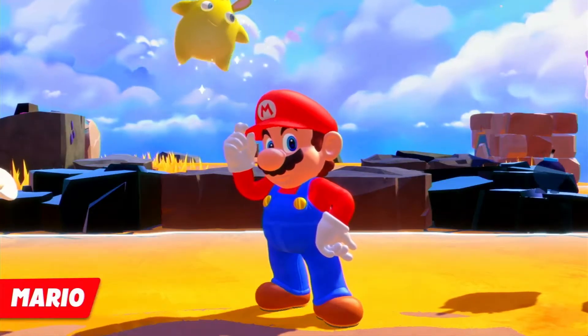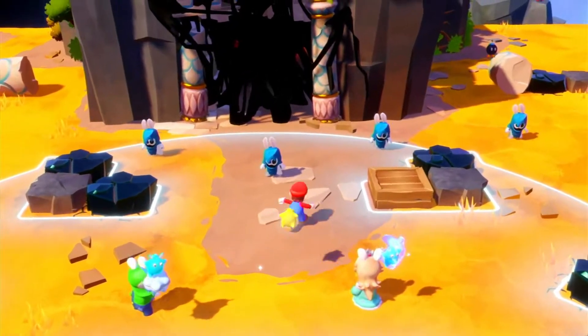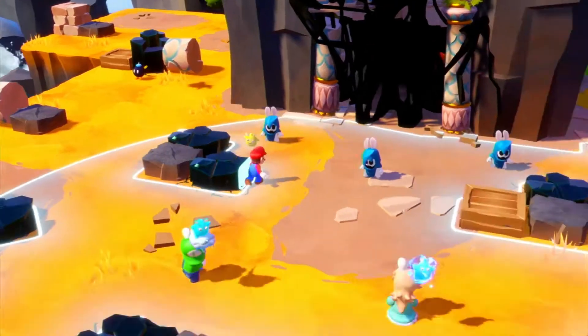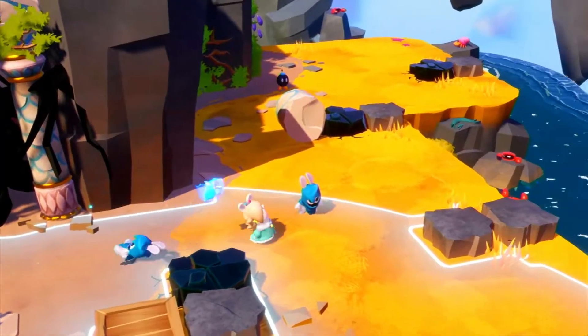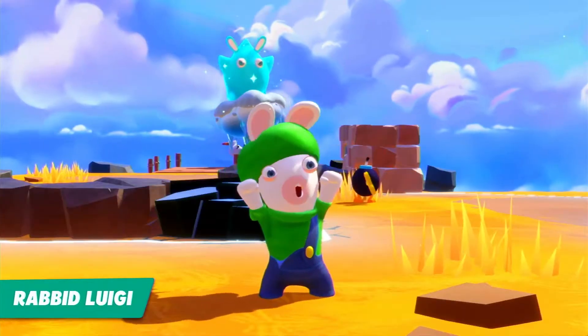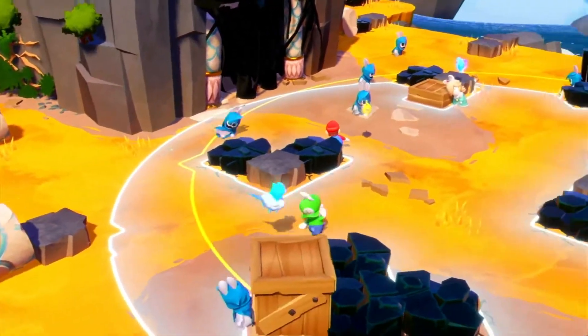Let's start with Mario. Three enemies are in the way, so let's dash into one of them. Now select Rabbid Rosalina and have her dash into another. Next, Rabbid Luigi — one more dash, and now Disruptor time!